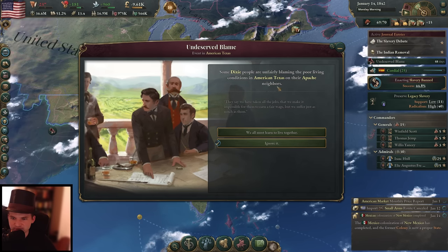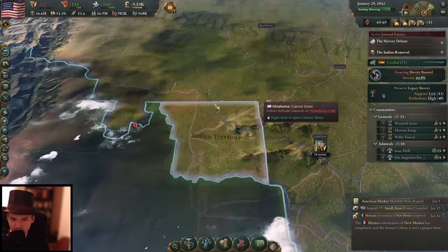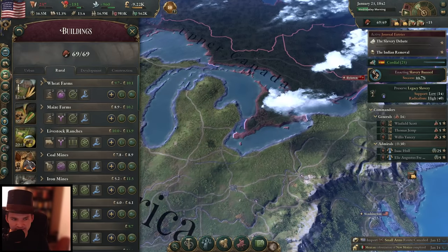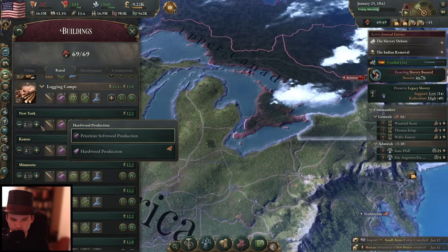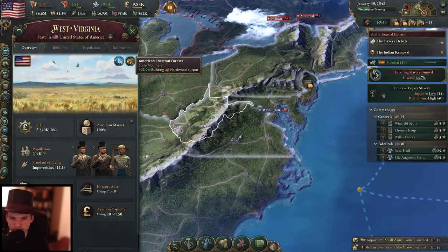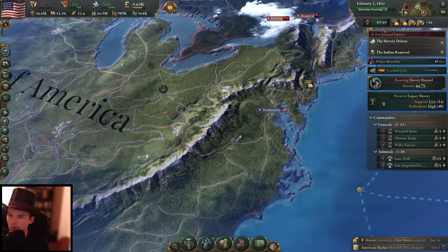Some Dixie people are unfairly blaming poor living conditions on their Apache neighbors — we're going to ignore it because I don't want to risk the authority. By the way, once we have the slavery ban, we can get a lot of authority back for our consumption taxes. We do need some hardwood unfortunately — I don't have any hardwood production at all right now. Let's go ahead on some of them. West Virginia has the American Chestnut Forest, so the hardwood building output is increased there. Let's build a second logging camp in West Virginia and have those camps producing hardwood — just a bit of it.